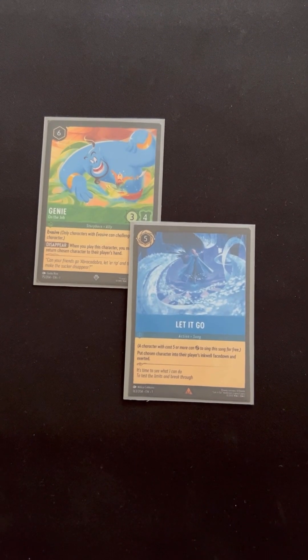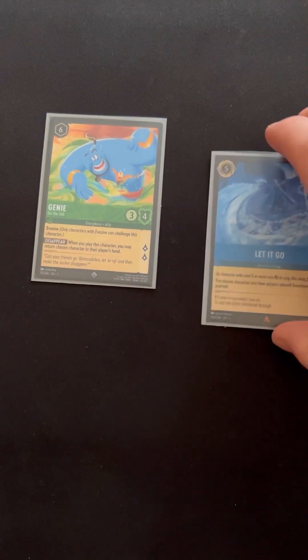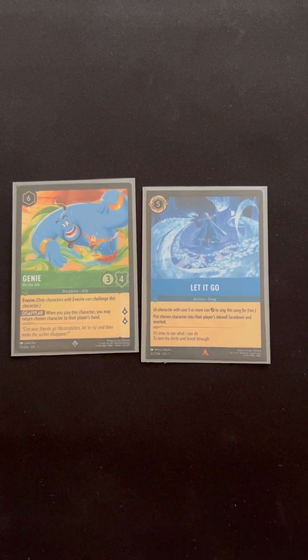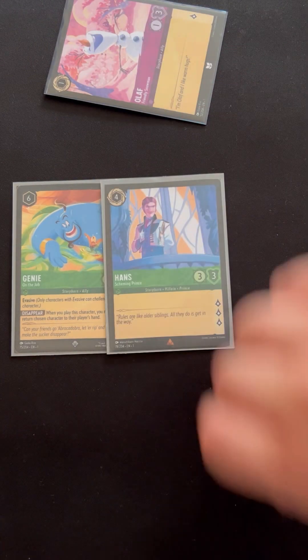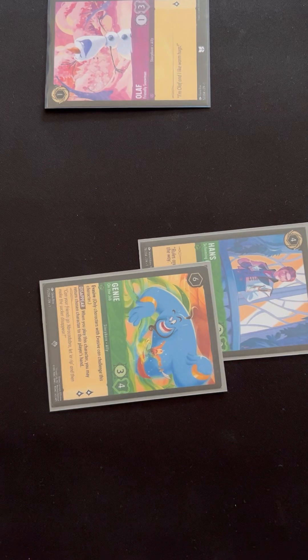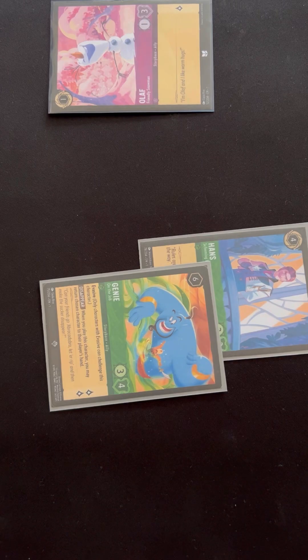A quick note on priority: actions such as this song subtype action, and abilities from your characters, only happen on your turn. You can only take actions on your turn, split between the ready-set-draw upkeep phase and the main phase. You can have multiple characters challenge one of your opponent's characters — both of them can exert to challenge one — but you only have one round of doing this.